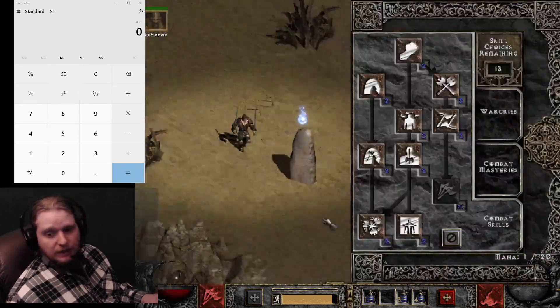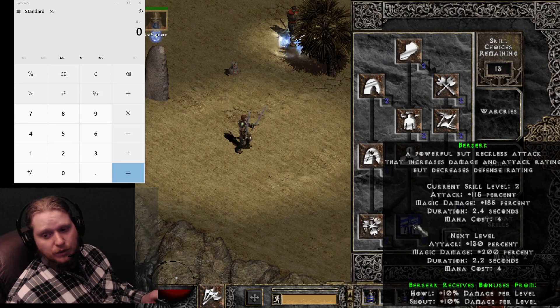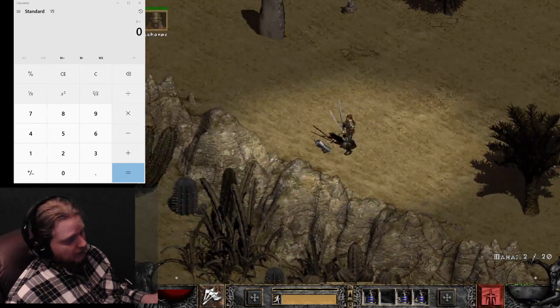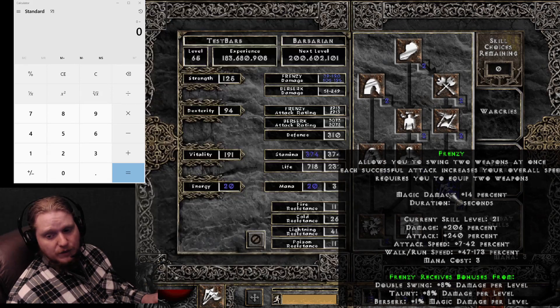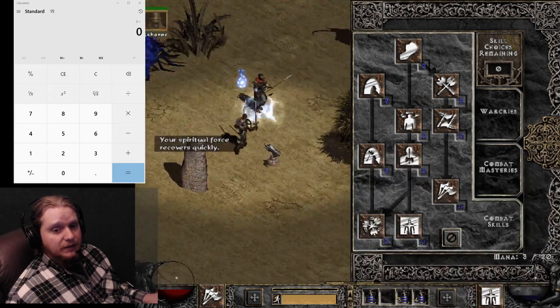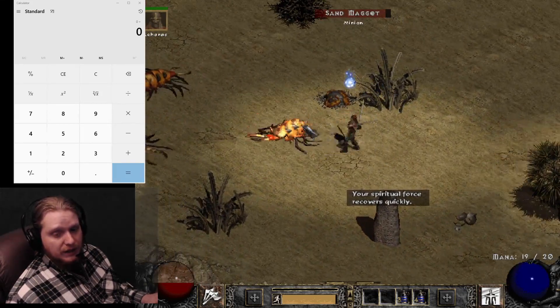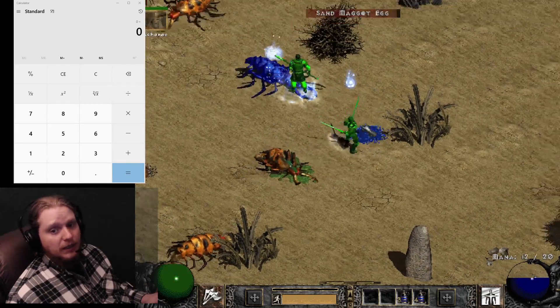If you look at the Frenzy skill, it has synergies in Double Swing, Taunt, and Berserk. So if you were to build Berserk, it would stack magic damage onto Frenzy, making it more than just a physical damage skill — which helps immensely in Hell when you're fighting monsters that need more than just physical damage. Magic damage is actually one of the best damage types because very few monsters are immune to it.